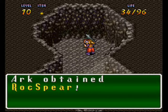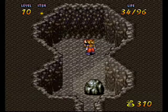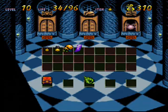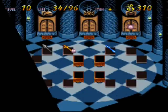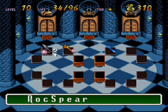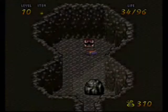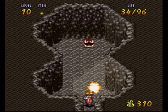Our damage output's gonna go up really quickly. A rock fell in our way — guess what we have to use to get rid of that. First let's equip the Rock Sphere, and bam! There we go.